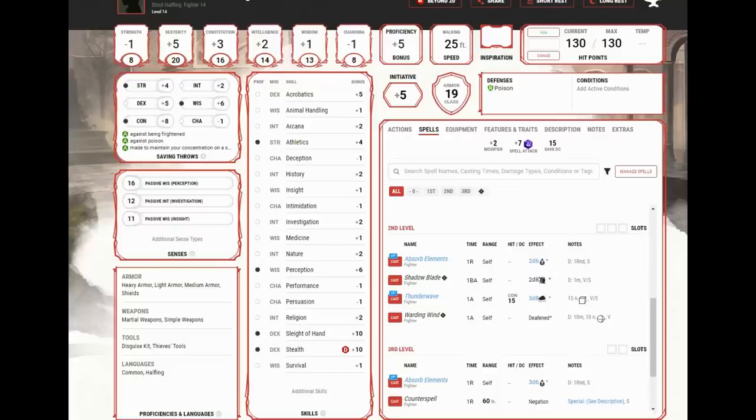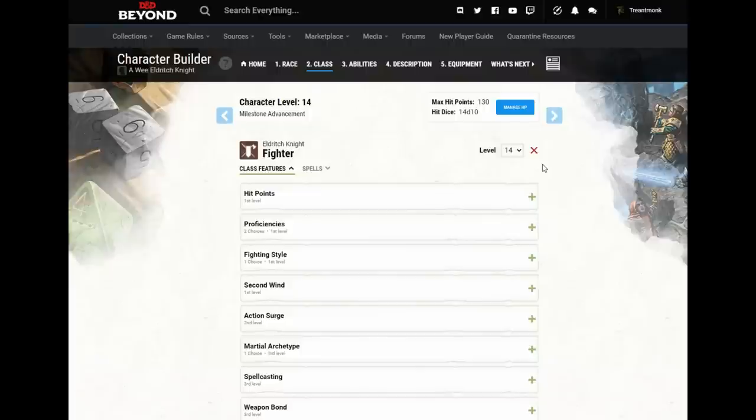When do we use Haste? In an 8-combat day, I'd expect to use Shadow Blade in 3 combats and Haste in 2, meaning 5 out of 8 combats we're concentrating on something. We have 3rd-level spells as our maximum right through to level 19. The key tactical decision is: Can I cast before combat? Use Greater Invisibility. Can I get the right lighting conditions? Use Shadow Blade. Neither available? Use Haste.